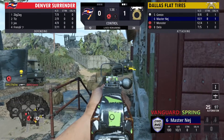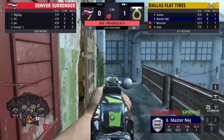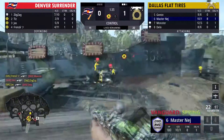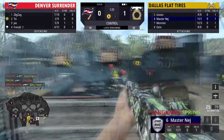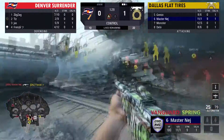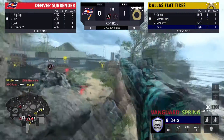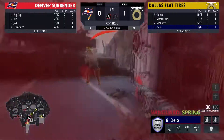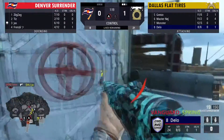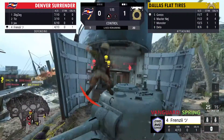Denver is on defense, Dallas on offense. Dallas did a really solid job but Denver is able to push in and stop that A push for now. There are two ticks on that already — minute and a half left. Dallas — you've got 21 lives to work with, Denver only has nine, and Denver is getting shredded right now off these spawns. They've got to get a little bit of map control before they can really keep fighting but they're still putting up a little bit of a fight.